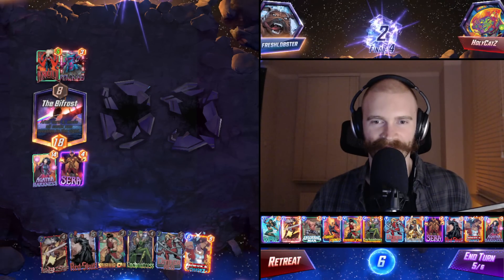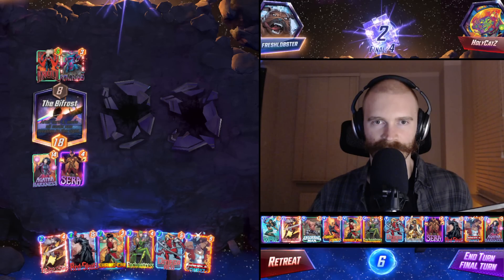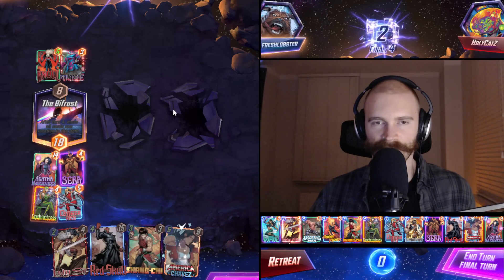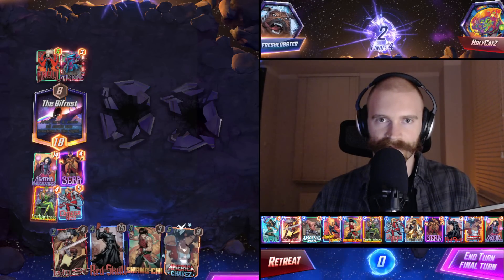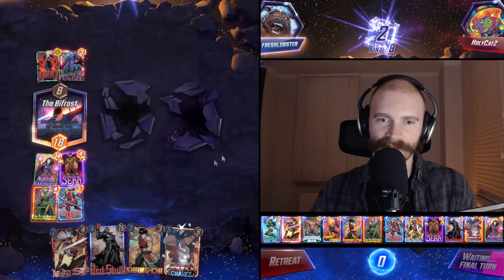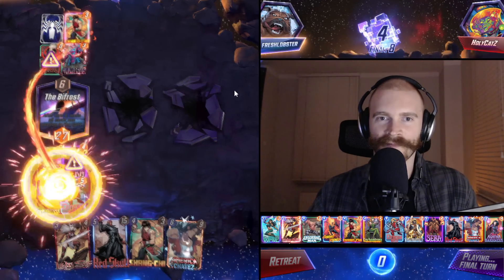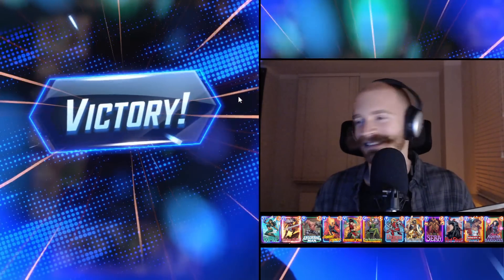Enchantress's world. Gamora? What else - Shang-Chi and something else? We have 3 power left after Shang-Chi. Don't we just beat this? They probably think Shang-Chi makes their Knull go to 19, not knowing that Enchantress is about to hit them. Titania. Spicy. Not enough though. Read this one like a book.